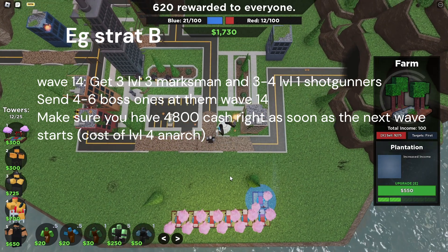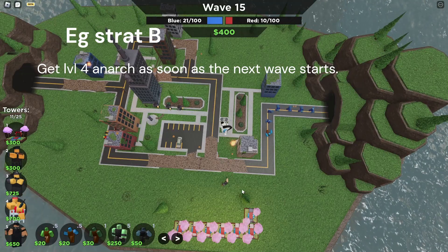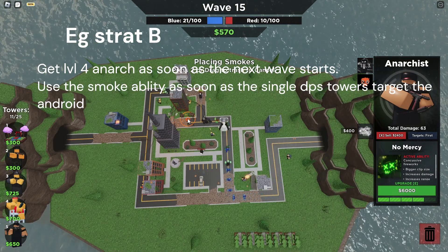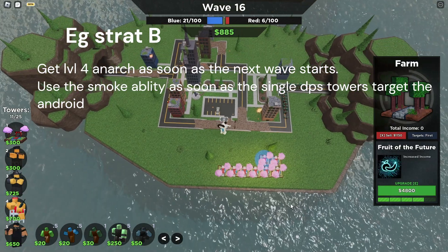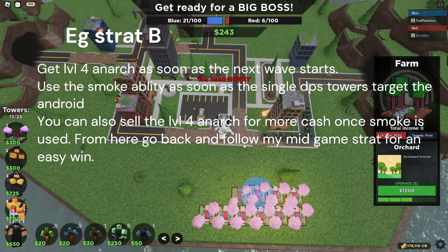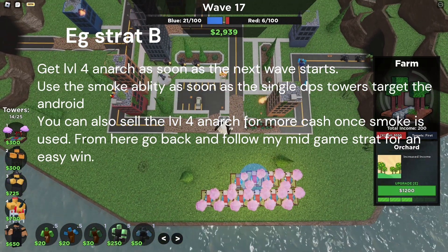Once wave 15 starts, place an Anarchist and immediately upgrade it to level four within one second. If done right, this should send a Mega Android to the other person's side — extremely hard to counter, forcing them to sell all their Farms. Make sure you also use its smoke ability once troops start targeting the Mega Android; if you use it too soon the smoke might not be useful. If all of this is done correctly, it forces massive Farm selling and eco loss from your opponent with minimum eco loss on your end. After this, simply farm, send bosses and Hidden Bosses like the strategy above — you practically win the game due to having more money and being able to do more.